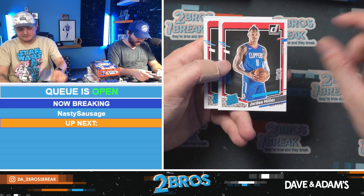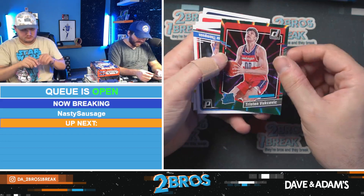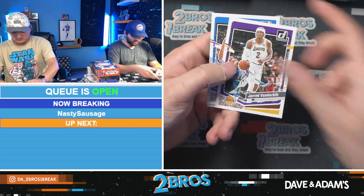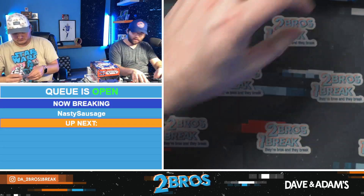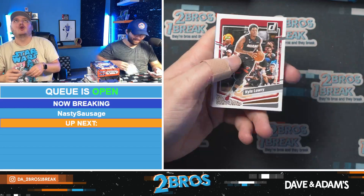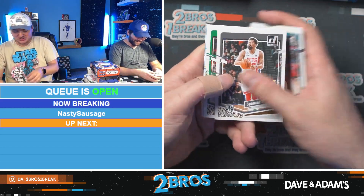Jordan Miller rated rookie, Cam Whitmore, and we have a Tristan Vuksevich on the green rated rookie with an All-Star Thompson insert as well on the rookies. Got a couple of Thompsons already. The Bobon auto — let's go! The people's champ auto!